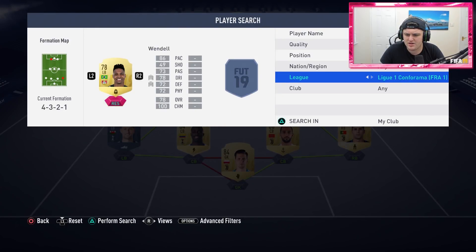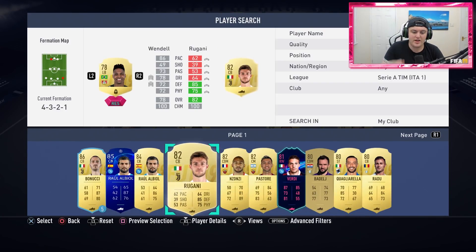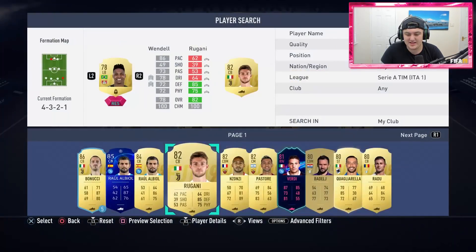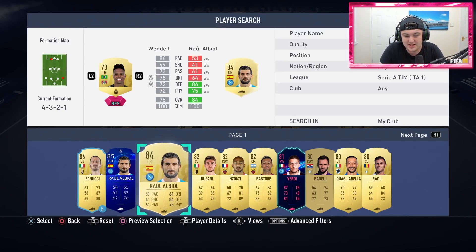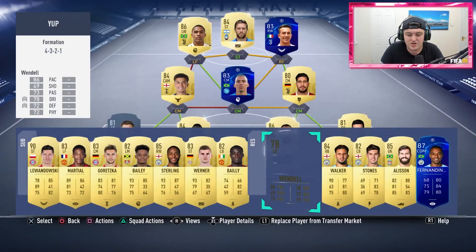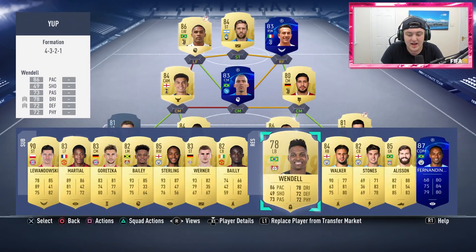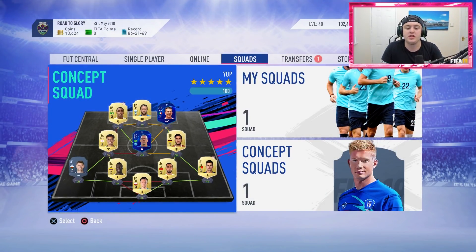Let's go to Calcio A — the Serie A even — and see if we've got anyone from there. We've got Rugani that we could potentially add in — a decent looking card as well. I just sneezed completely off camera, sneezed my absolute brains out. I could stick Rugani in here and get 20,000 extra coins for Benatia. However, Benatia in my opinion is a lot better, so I'm going to keep Benatia there for now. Aside from that, no one really can improve the squads, but we did get some really cool stuff.